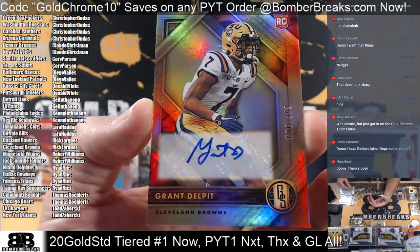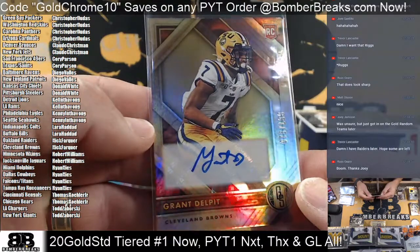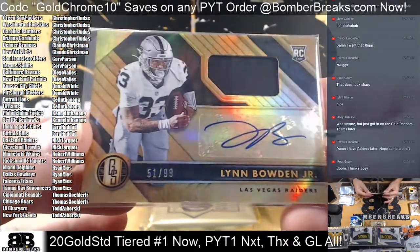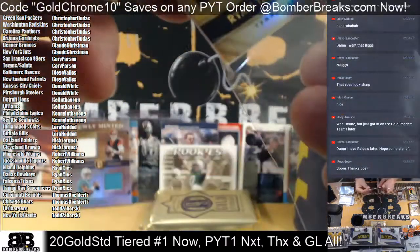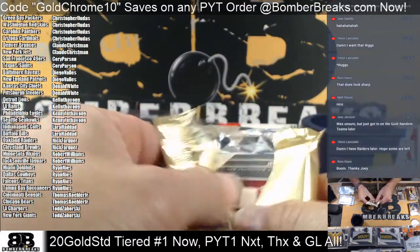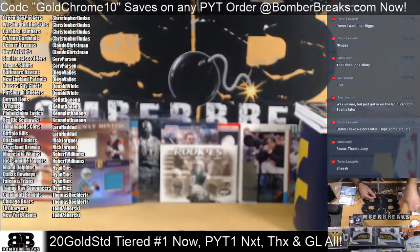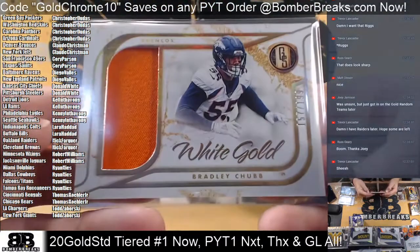Brownies — Grant Delpit to 199, Brownies for Nick Far. Bowden Junior, Las Vegas Raiders — on the card they do say Las Vegas now, 51 to 99. Holy Raiders! Tannyhill, 3 of 10, for Tennessee. Miles Sanders to 99. Bradley Chubb White Gold, Broncos — both of those we've hit so far, one to be 7 of 199. Bradley Chubb Hall of Gold — Randy Moss, 38 of 119, Hall of Gold materials.